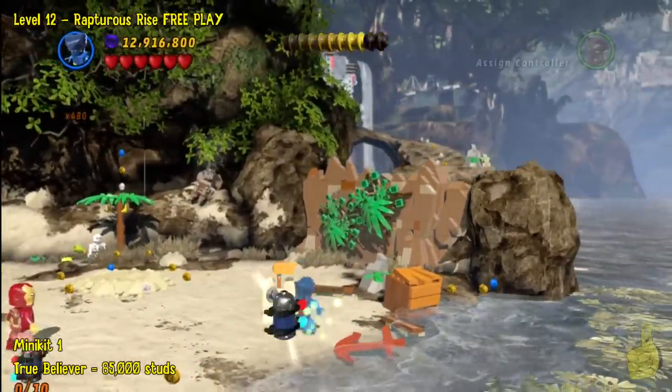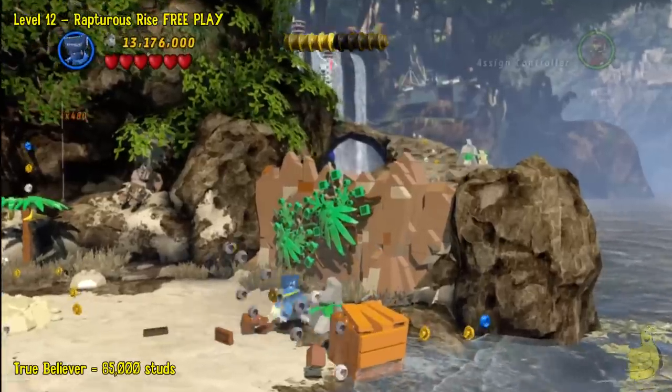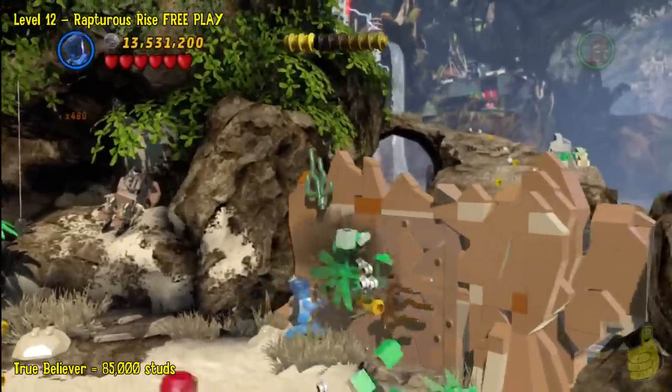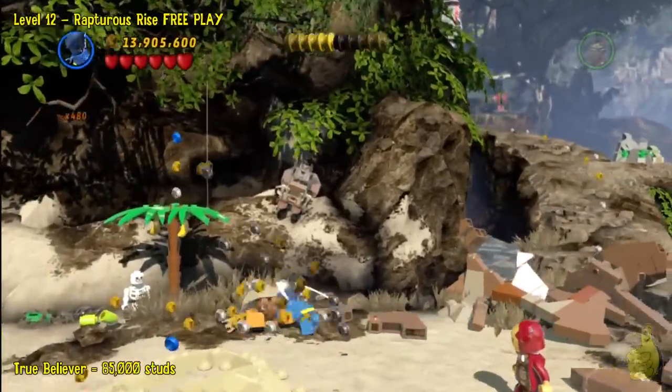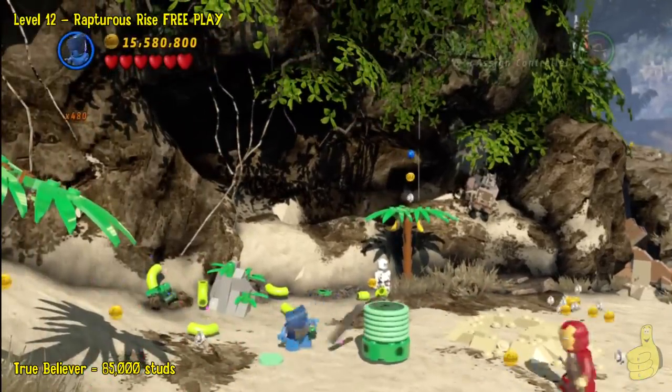But in the event you want that purple stud and that minikit, you're going to have to chase the one crab. Alright, so we got that all busted up. We got everything over there on the right-hand side busted up. We've got a nice clear path that we can head up, but we're not ready to roll yet.